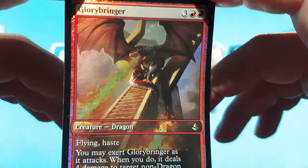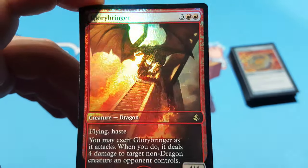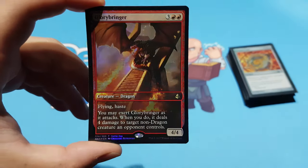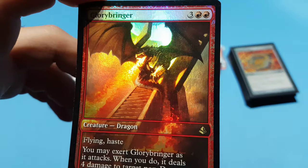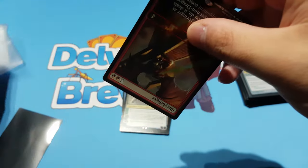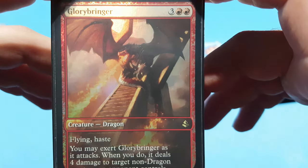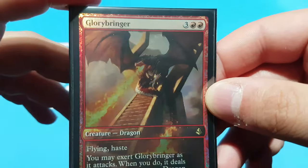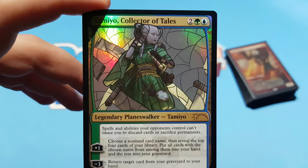Glory Bringer — I think this completes my playset, though I have to double check. I really like this version: as I said, the rule is if there's a full art version I usually aim for that. I like this version — it's sitting atop a staircase, maybe a temple. Let's get it in the KMC sleeve. I'm not playing Glory Bringer in any of my decks right now; I'm only playing against it, and it sucks.